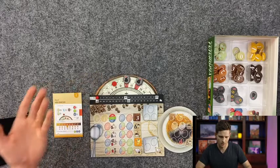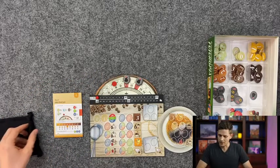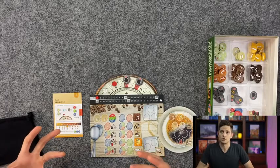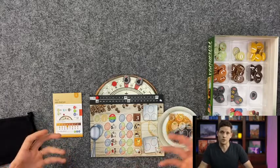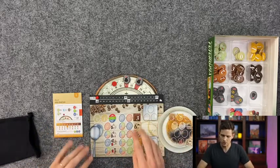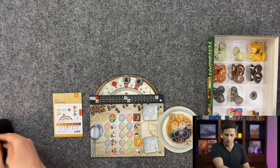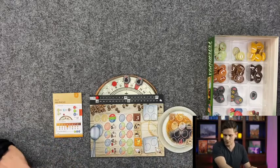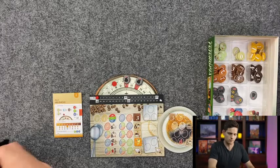We're also going to have some moisture in our bag that will just evaporate as we roast things, and then we're going to have flavor tokens that we can do cool stuff with. Each round, you're going to draw out the number of chips equal to the number on your round marker. We started off on eight based on how much moisture was in this scenario, and we're going to draw eight chips and see what we get.